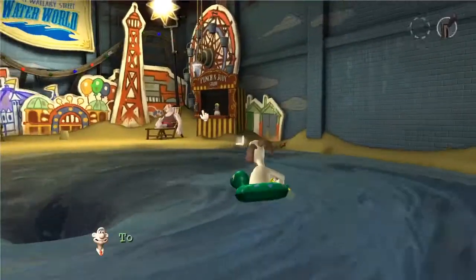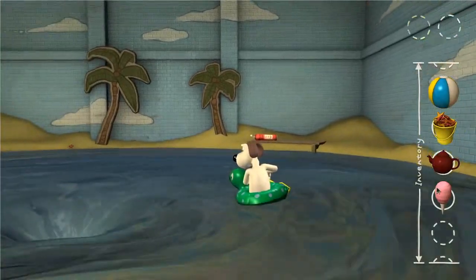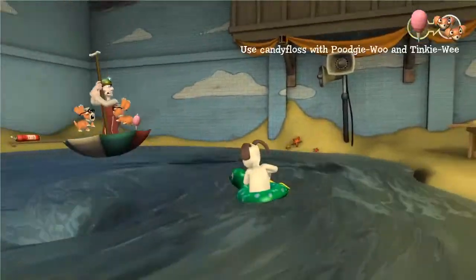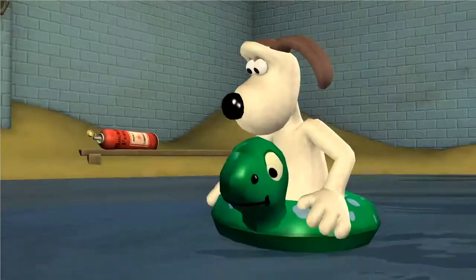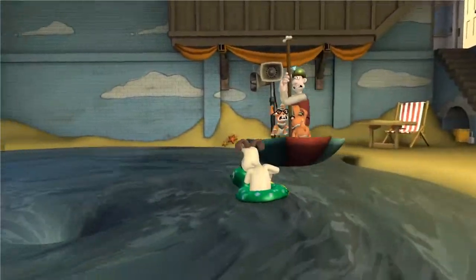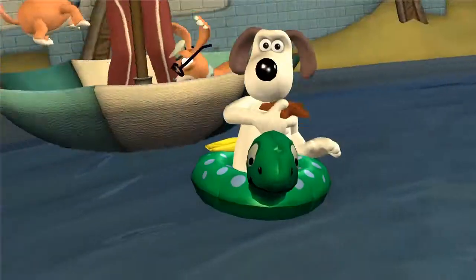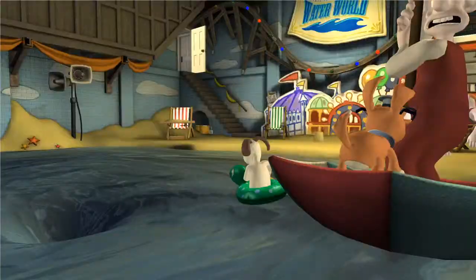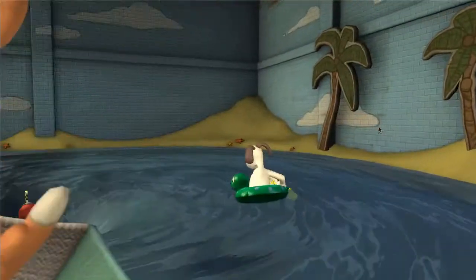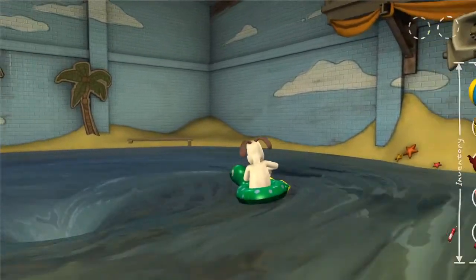It doesn't look like we can go closer to that. We can talk to Duncan if we time it. Let's get a bit closer to Wallace — do you want some candy floss? The dogs just literally won't let us do that. I didn't intend to do that — I thought I would just give it a chuck at Wallace but it knocked that down. Can we use this in some way then?